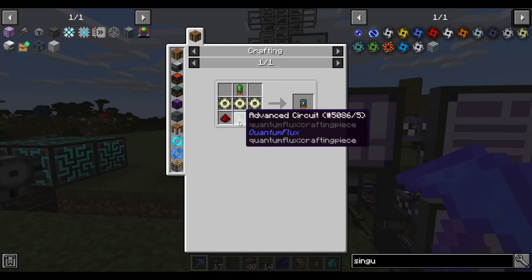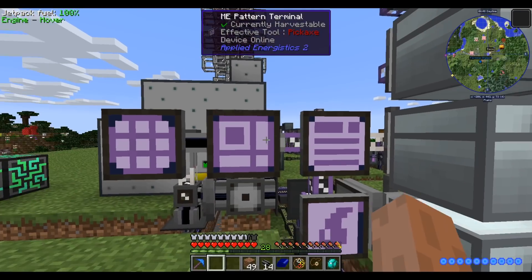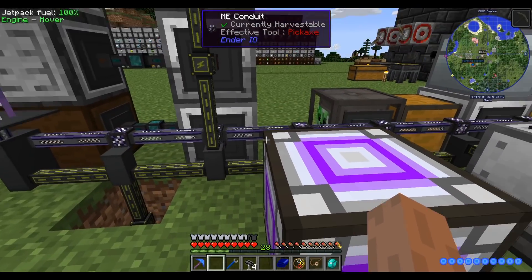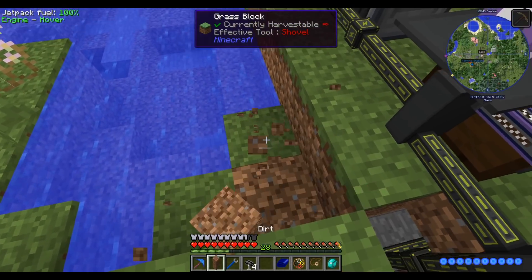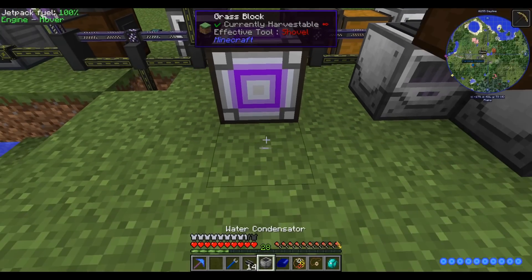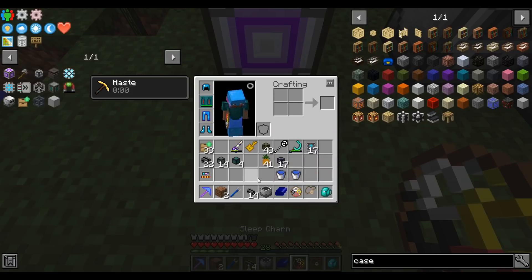Let's start making those singularities. First we need a matter condenser. All right, one matter condenser and we need a 64k storage component which I have to program. The matter condenser needs AE power but does not need a channel as far as I can tell. We want to set it to singularities mode - that's 256 items per singularity. Into this we throw away items - it accepts any item, so dirt counts as one. But there's a trick where you can give it fluids and it counts each millibucket as one, which is a much better deal.